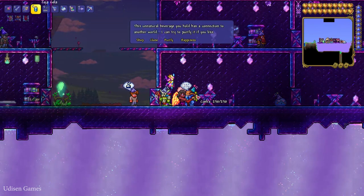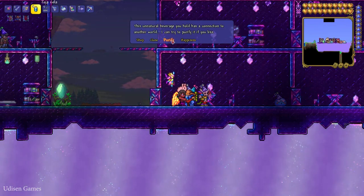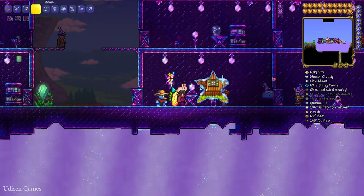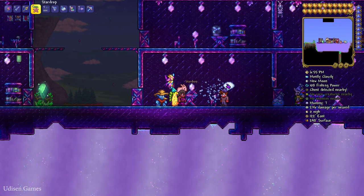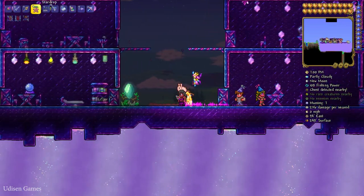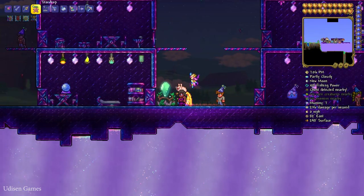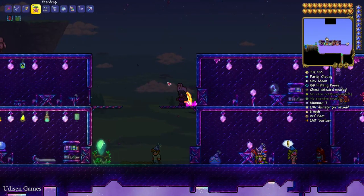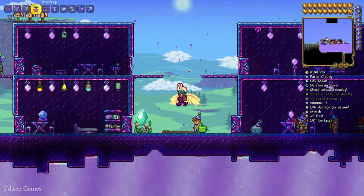Press right mouse button and you'll find a new button in the menu — not 'status' but 'purify.' Press left mouse button to purify, and you'll see a strange animation. It is an item from Studio Volia. Press left mouse button. Deactivate all pets first — yes — now activate it.